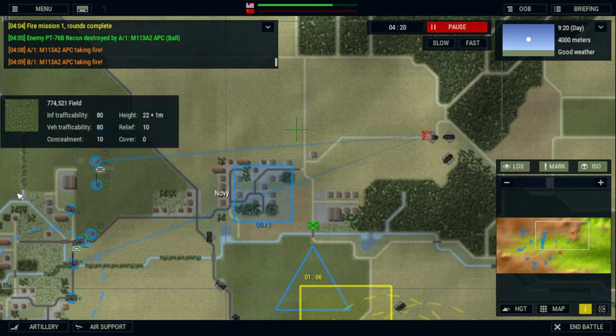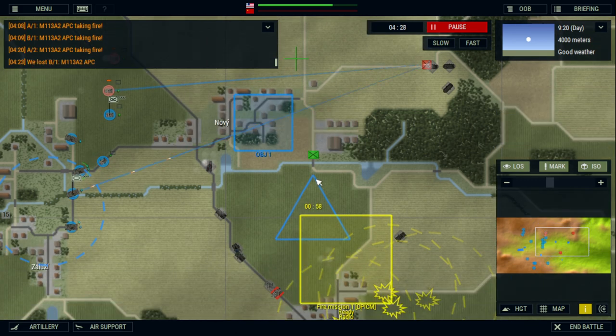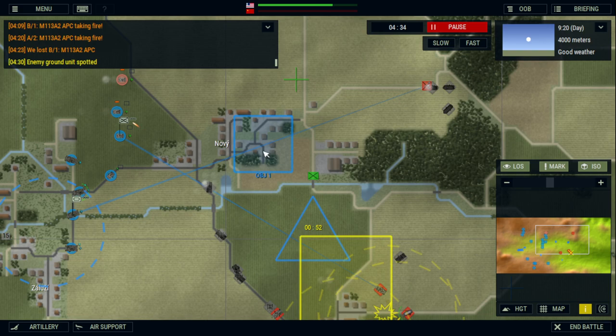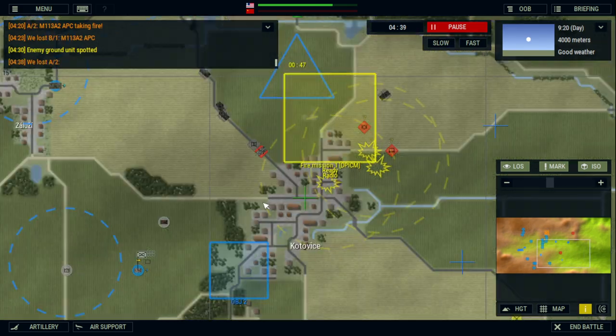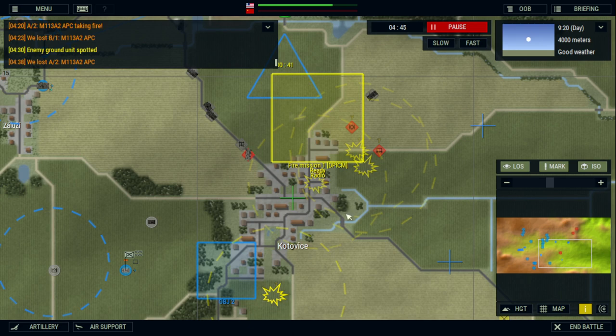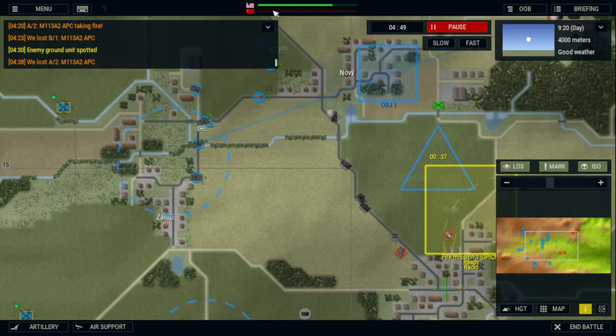However, just because you do that doesn't mean there won't be some choices you need to make or some tactical changes. As you can see, we're attempting to secure two villages while we battle across the plains. Once we enter these villages, we'll need to adjust our strategy to focus on more of an urban warfare tactic. So we'll need to position our units inside buildings, secure points and choke points, and provide overwatch across the plains as the Soviets attempt to launch their assault and secure the village before us.